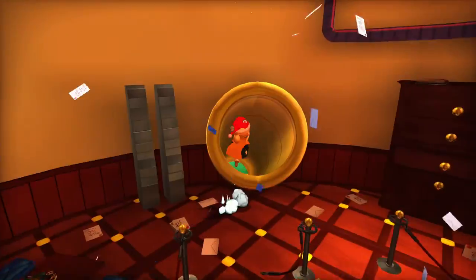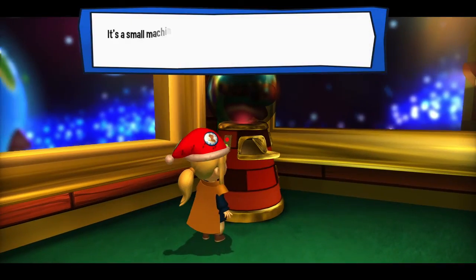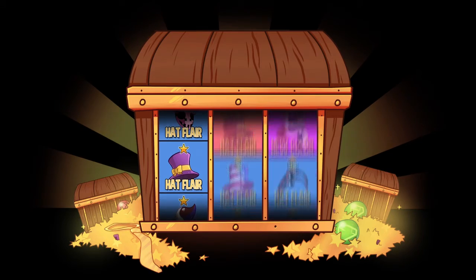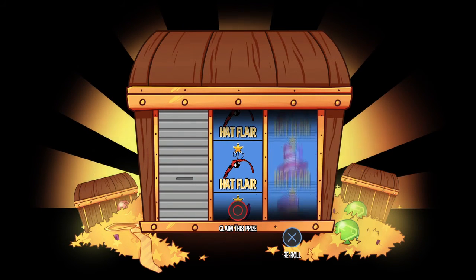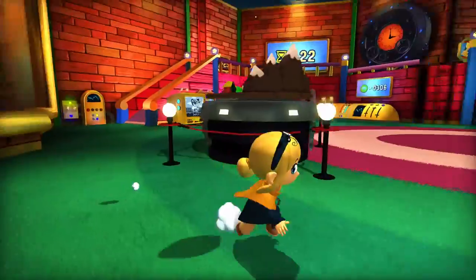Continuing from where we left off in this crazy mail room. First, I'm going to go to the rift token store because I promised I would. Let me see what I get — please, daddy needs a new pair of shoes. Why the hell would I want that? Re-roll. I love that. I like this one a lot for Hat Kid — the sprint hat. That's my favorite one. Look at that, that's so cool.